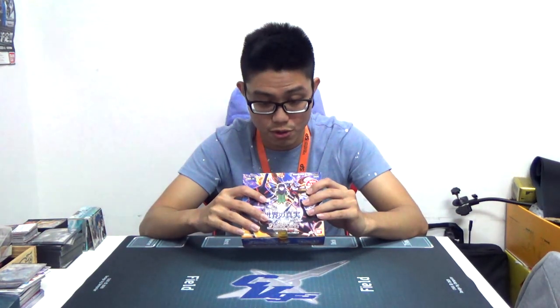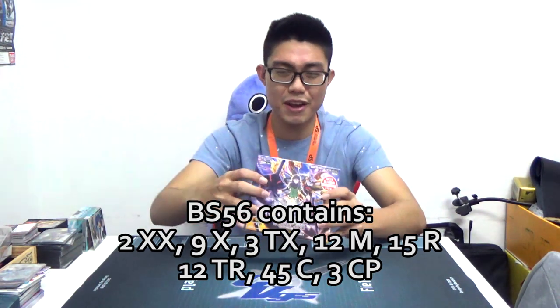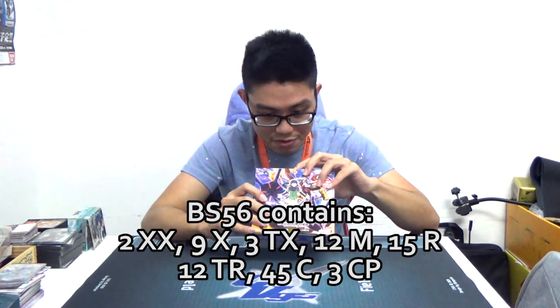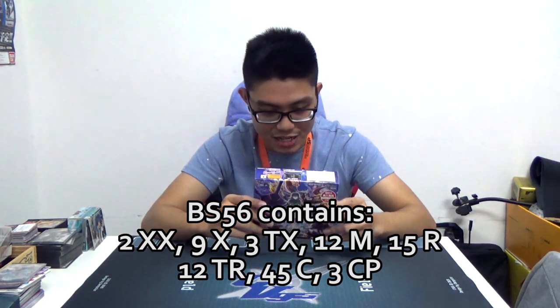In the set we have the following rarities: 2 Double X-ray Revs, 9 X-ray Revs, 3 Tensei X-ray Revs — 1 being the very nice Asura on the front of the box — 12 Master Revs, 15 Revs, 12 Tensei Revs, and 45 Commons.